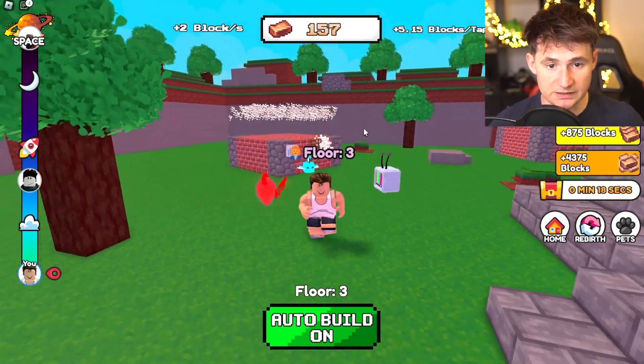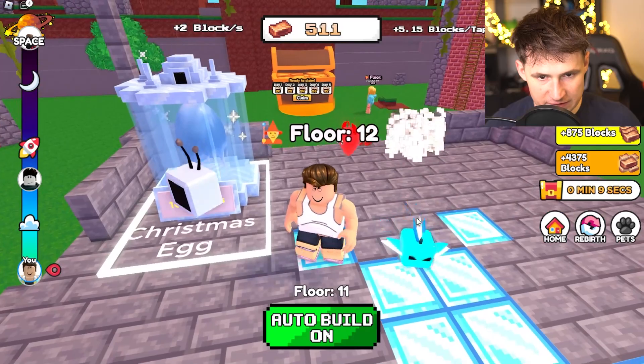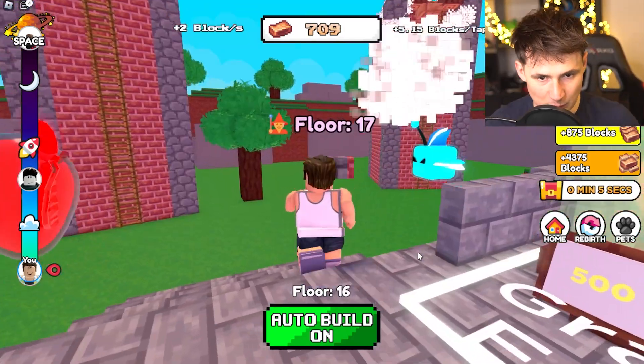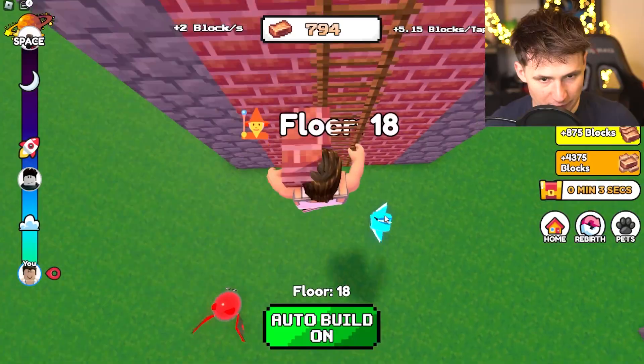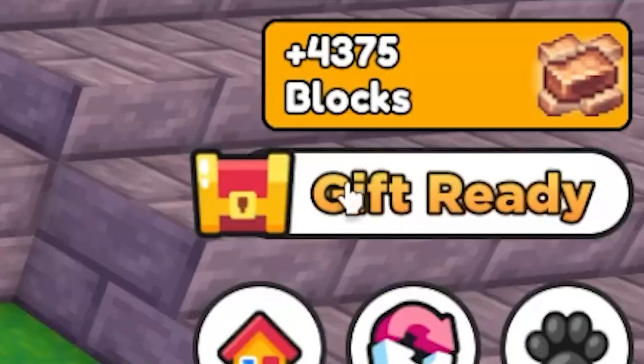I guess you can just wait, but I'm not here for waiting — start clicking! Boys, last but not least, for 10,000 blocks we get the ultimate pet. Without further ado, let's start building. We got 20 floors done — it's looking good so far, and my gift is ready.